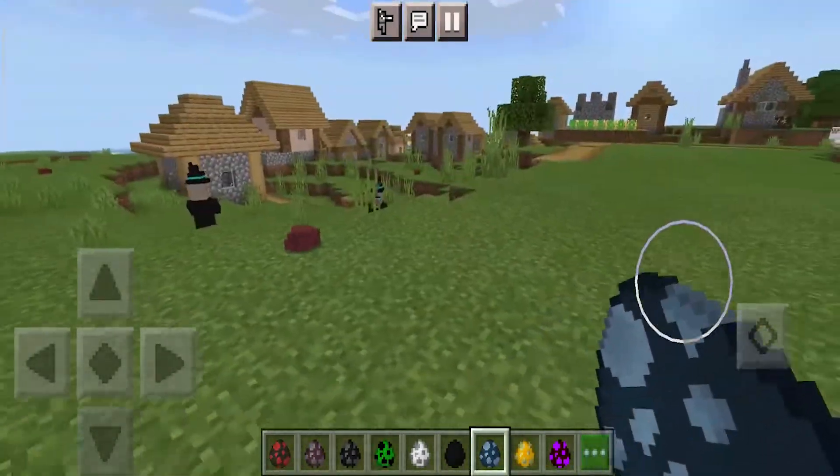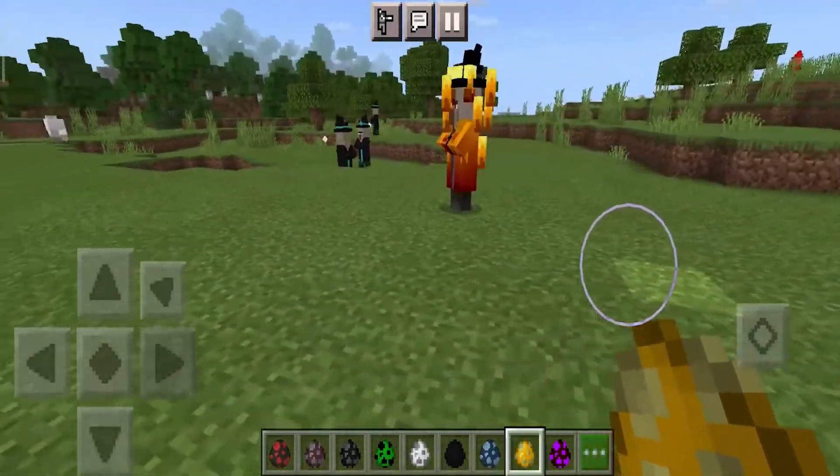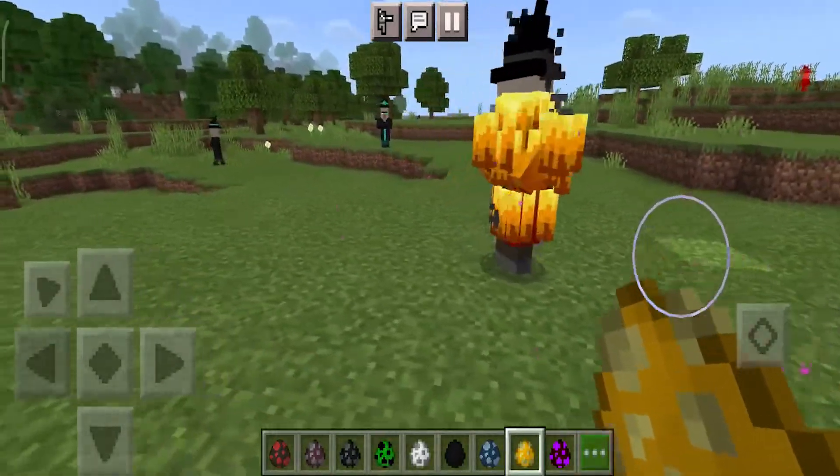The next one is the fire witch. They can spawn blazes — three blazes.